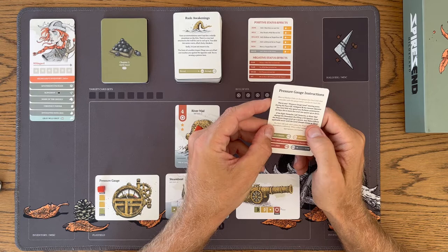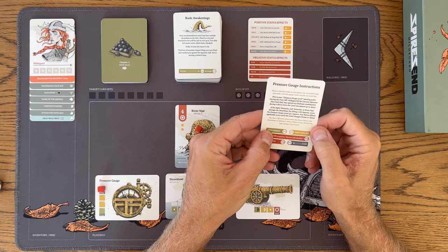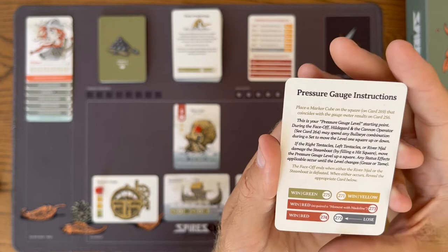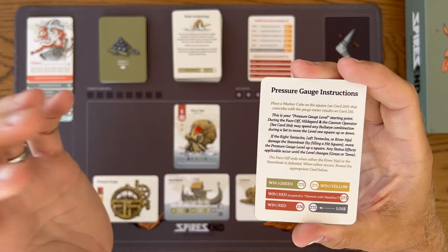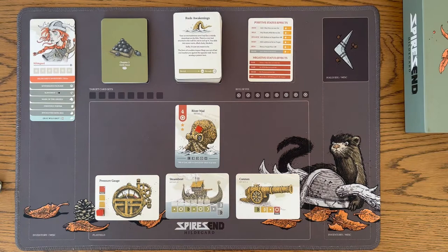Any status effects applicable occur until the level changes — if it stays up high, the negative effect continues. The faceoff ends when either the River Nijal or the steamboat is defeated. When either occurs, reveal the appropriate card below. If you win and the pressure gauge is in green, go to card 275. If you win and it's in yellow, go to 271. If you win, it's red, and you've acquired a moment with Madeline, go to 273. If you win and it's red without that moment, go to 274. And if you lose, go to 272.